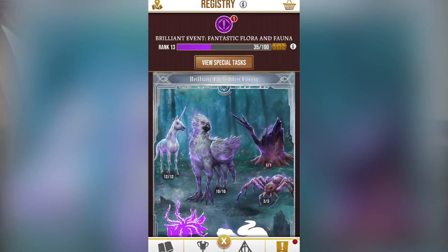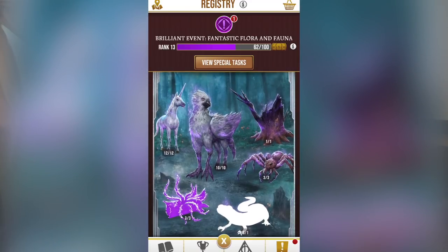One last tip: try to keep a mental note of which foundables you've already completed, because returning already-completed foundables gives significantly reduced family XP rewards. It's not a good investment for your spell energy.